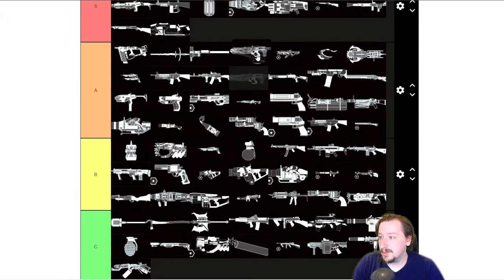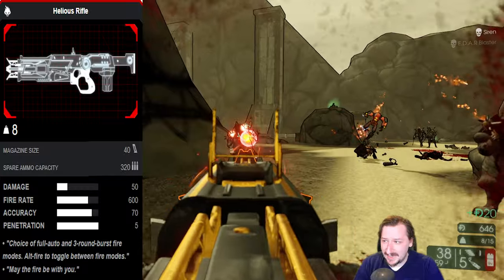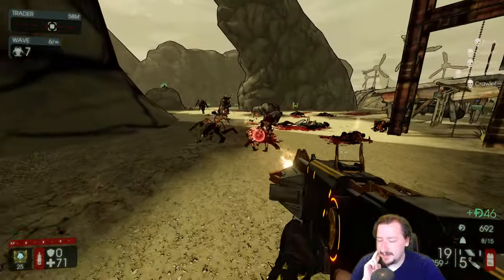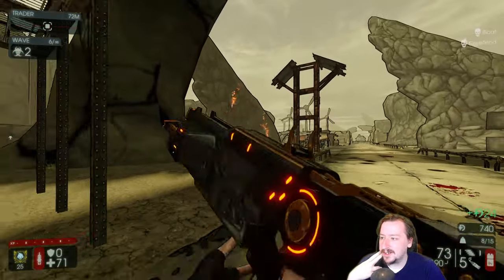The Helios Rifle is in a similar spot — also S tier for Firebug. It does really good damage and really good damage per second. It's your best use of microwaves in the game out of anything, and you can have a really large magazine with it, which is really nice. And even on other classes like Survivalist, this one isn't bad — it's not amazing on them, but it's still not terrible.